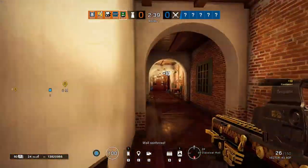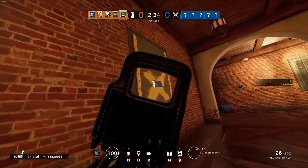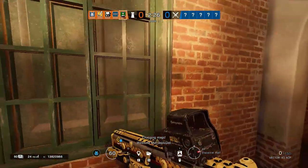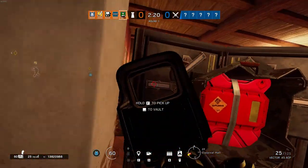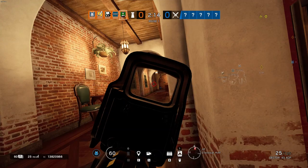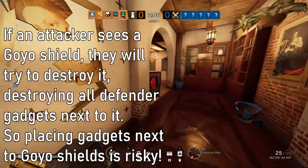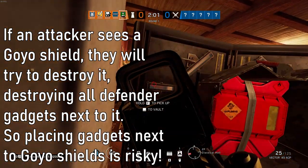You know what else is a deadly combination with Goyo? Kapkan. Just put a Kapkan trap on the doorway where Goyo's shields are placed, and that makes for quite a dead attacker. However, putting more gadgets near Goyo's shields may make them more vulnerable to attackers who would spend resources destroying a deployable shield but probably wouldn't notice a gadget right next to it. While Kapkan traps are easy to notice, something like a Lesion trap is much harder to see — and it can be a very satisfying combo to pull off, though these moments rarely happen.